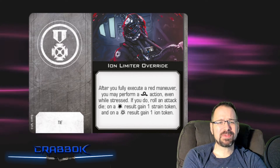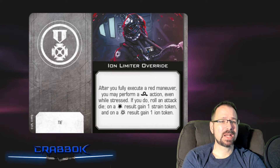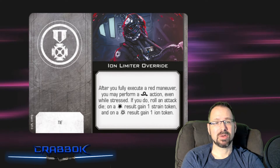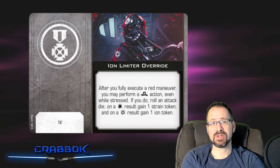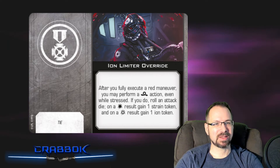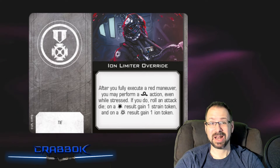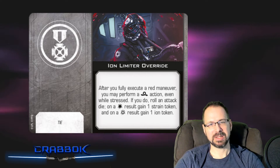We've seen the Ion Limiter Override before — it's a TIE-specific pilot talent. After you fully execute a red maneuver, you may perform a red barrel roll action even while stressed. If you do, roll an attack die — on a hit result gain a strain, and on a critical result gain an Ion token. This is for anything that's a TIE, so it's going to be in a lot of different packs. It may even show up in future Aces packs. Imperial players are going to want this, and I think all factions with TIEs are probably going to want something like this. Makes sense to include it with the V-Wing.